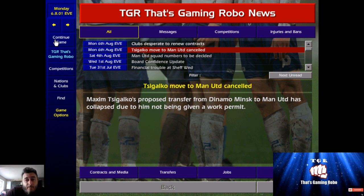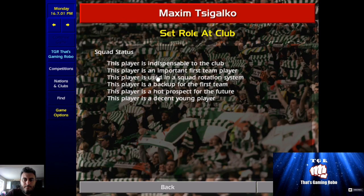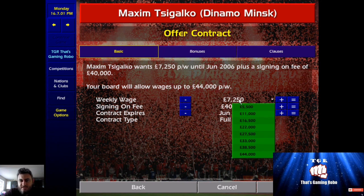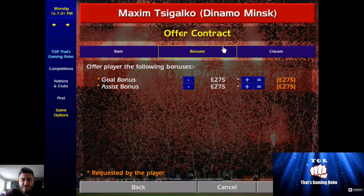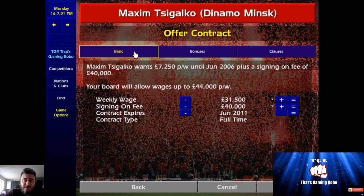So we're going to go back to the original date when we offered him the contract and try a different approach. This time we're going to give him the 'squad rotation' player role. Now, instead of offering what he wants at 7,250, try to get it around the 30,000 mark — keep it at 40,000 signing-on fee. Offer him the maximum contract you can; double-check clauses and bonuses. So we're going to offer him just over 30,000 a week.